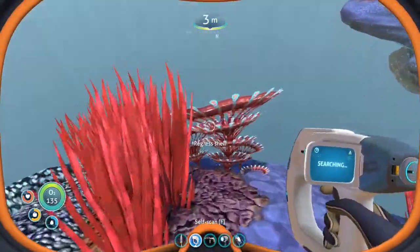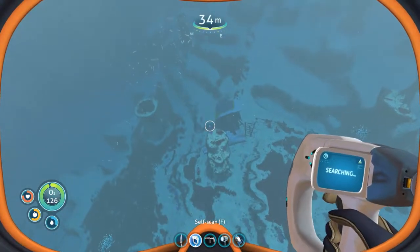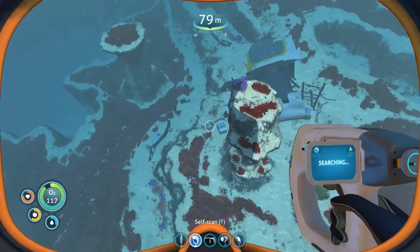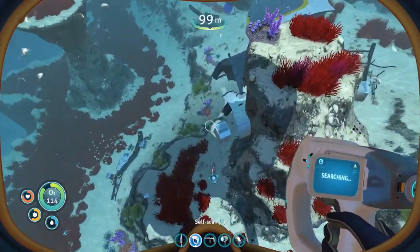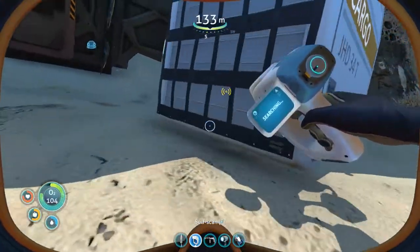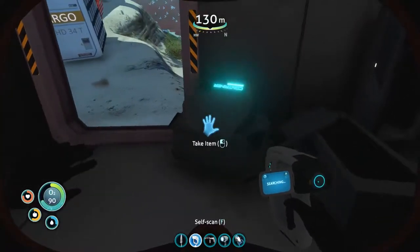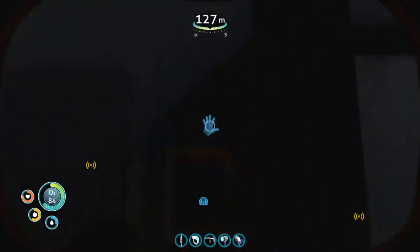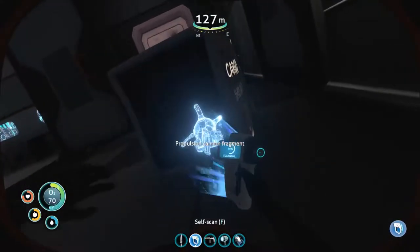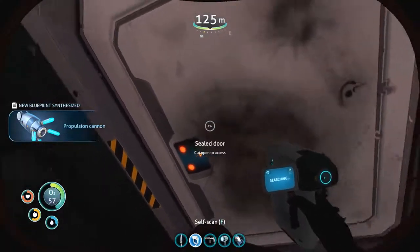What I'm seeing down below doesn't necessarily look familiar. This seems pretty deep, actually — a lot deeper than it looked. We do have the rebreather, which we might need to start bringing with us. Lead — not quite what we're looking for. I believe that was water — supply crates tend to drop water. Propulsion cannon fragment.